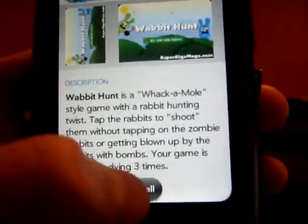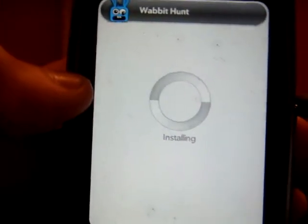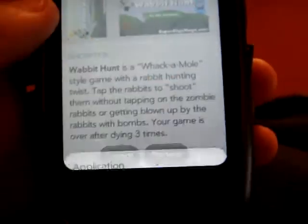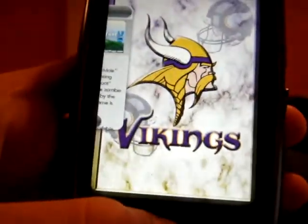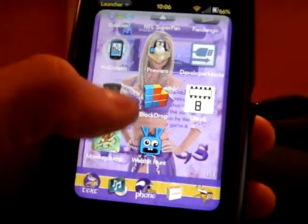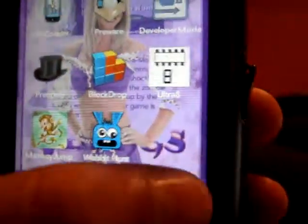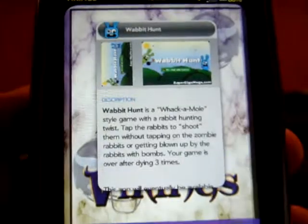You want to install it — click Install. It says Application Installed. Nothing has to restart or anything; you can launch it from here, or it is actually just dropped right into your launcher. That's how you get apps on your Palm Pre using Pre-Ware. Thank you for watching, please subscribe.